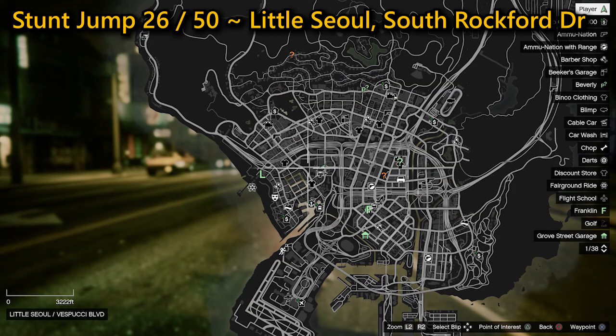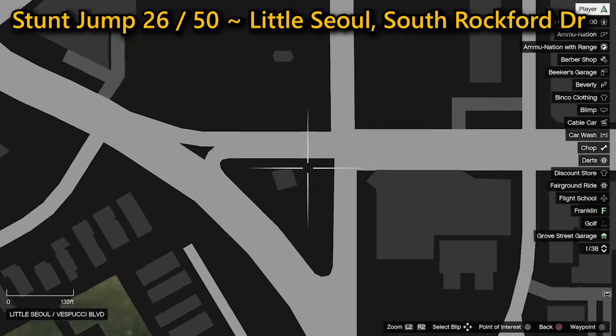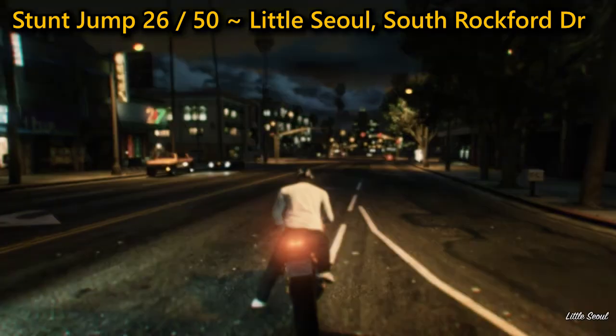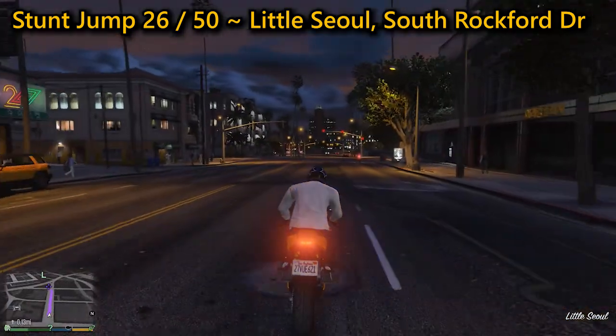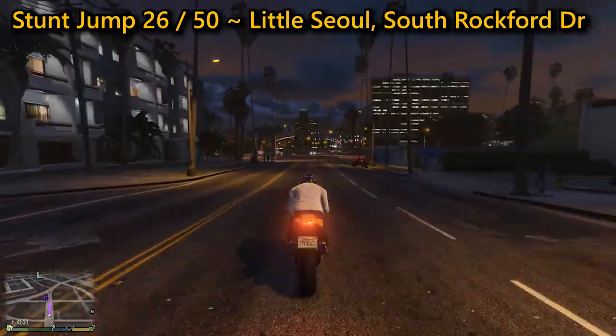The 26th stunt jump can be found in Little Seoul on South Rockford Drive. You'll need some very high speed for this one whilst avoiding traffic. Use Franklin's ability if you're struggling, then hit the ramp in the center, allowing you to land on the road below where you'll complete the jump.